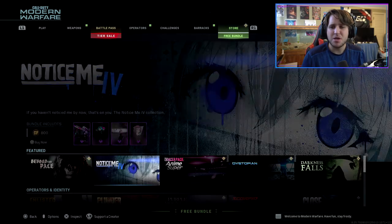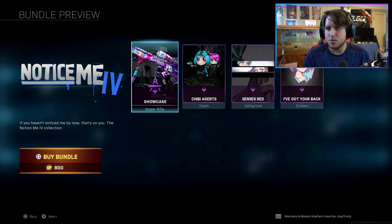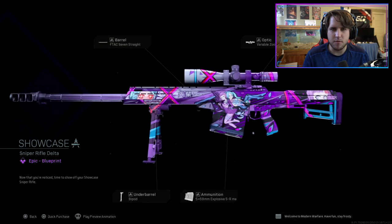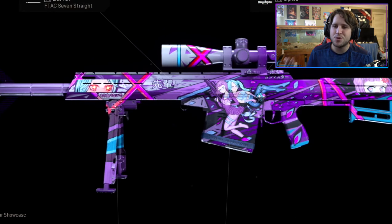Hello ladies and gentlemen, welcome back to another video on my channel. Today we're jumping into Modern Warfare and looking at the Notice Me bundle. This is one of the cheaper bundles we're getting, and understandably so — we're only getting a variant of a sniper rifle and some good charms, calling cards, emblems, and all that great stuff.